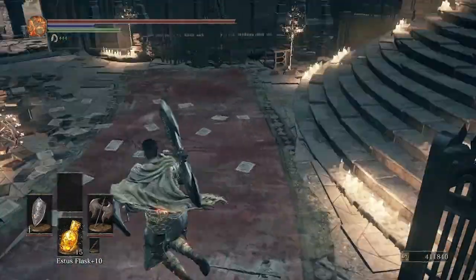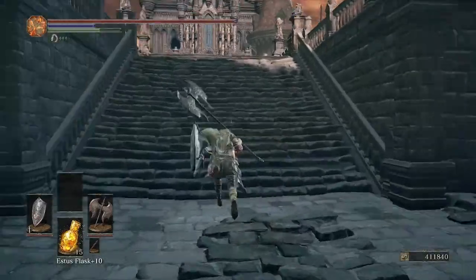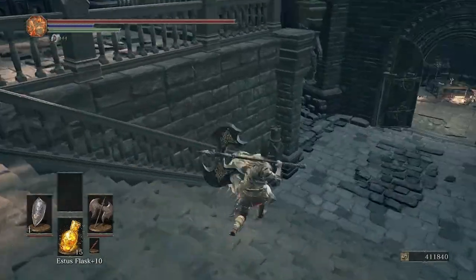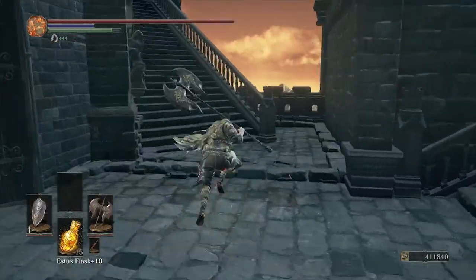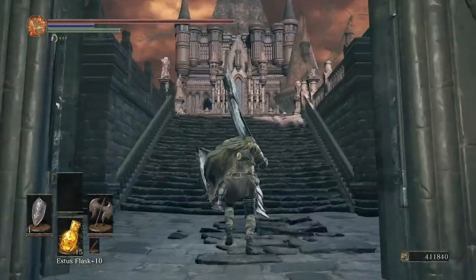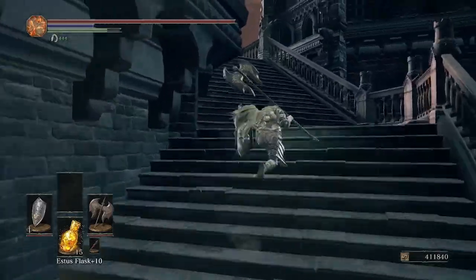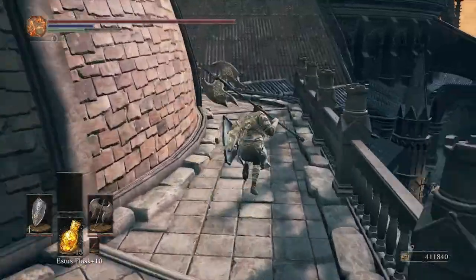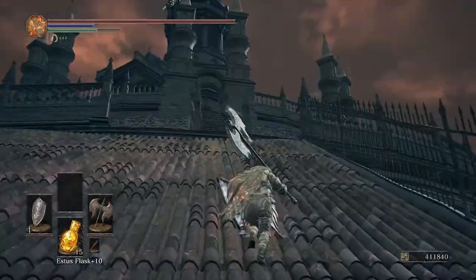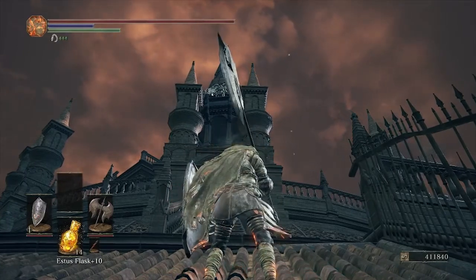Once you pop out you want to come up these stairs. Right up here is a certain boss which is relatively easy — I'm not going to explain who it is. What you want to do is once you come out these double doors and you're at these stairs, turn left, climb these steps, around this building, over onto this roof and up these stairs.